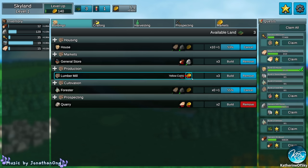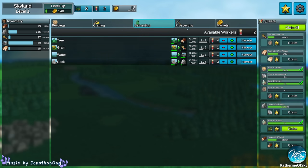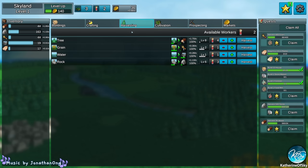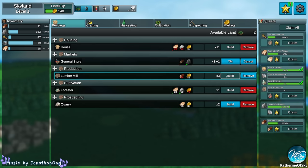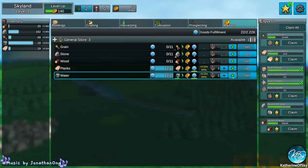Let's build a forester as well. We need 46 coins to build another general store. Cultivation is where the trees are growing. Let's put that in — I feel like harvesting and cultivation could be in the same category. We have two new workers; let's get one on trees and one on stone. Do we want crafting? I think we need another general store so that we can just sell more stuff.